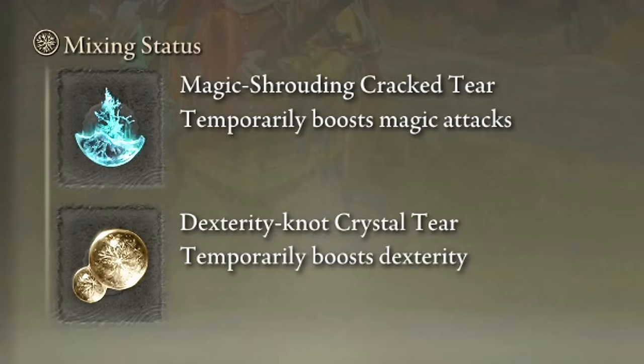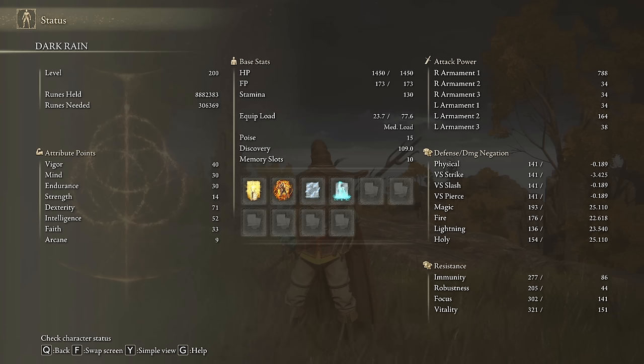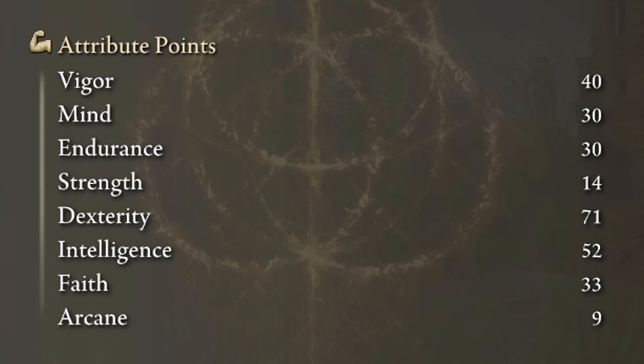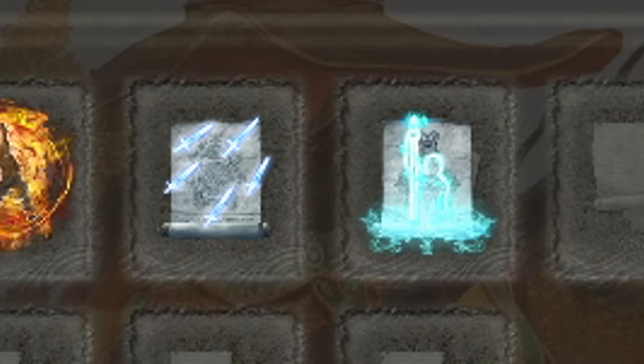The Old Lord's Talisman will increase the duration of our buffs by 30%, which in my opinion is a lot. In our Flask of Wondrous Physic we will use the Magic Shrouding Crack Tear and the Dexterity Knot Crystal Tear. However, if you need more control in boss fights, the Stonebarb Crack Tear is always a good option. The next stats will make this build shine: we need 40 on Vigor, 30 on Mind and Endurance, 71 on Dexterity, 52 on Intelligence, and 33 on Faith. Golden Vow and Howl of Shabriri will be our main buffs. Glintblade Phalanx and Terra Magica are perfect support incantations for this build.